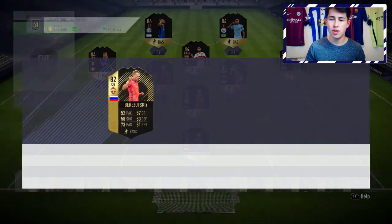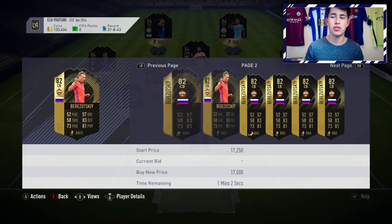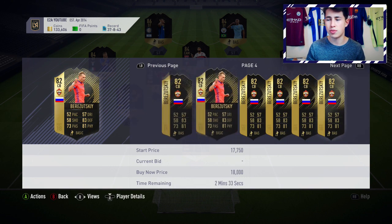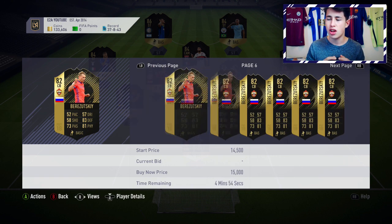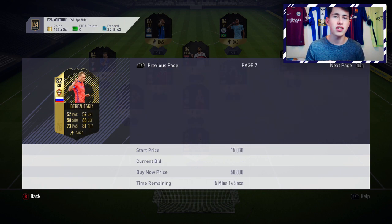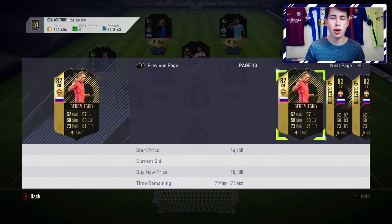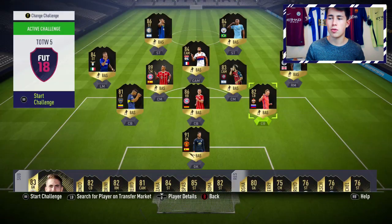We then have Berezuski, who you can get right now for around 11k — one of the cheapest informs in the Team of the Week with a decent rating. These higher-rated ones are the ones you want to focus on. At 82 rated, he's going to be a good discard-price inform for SBCs. His price may have been affected by Ultimate Scream, but if you can get him for about 11 or 12k, it should be a good investment — he's just going to rise naturally as he's no longer in packs.